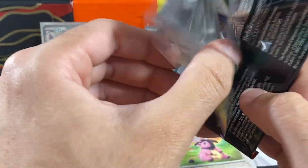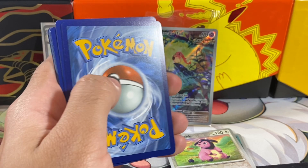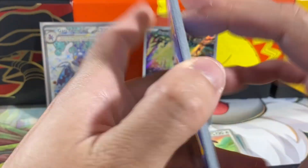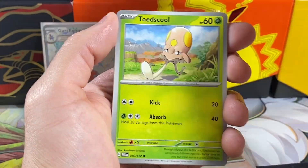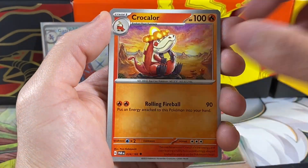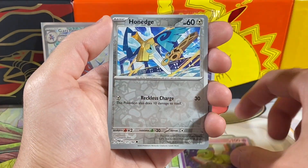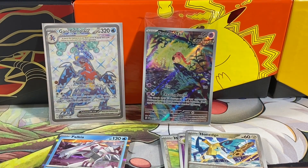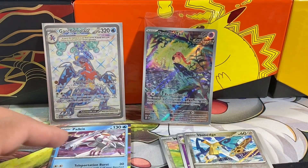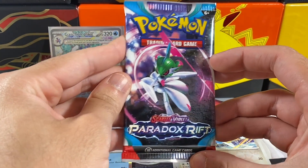I just wasn't expecting to open up an EX right away, so very weird. Here's the code card for you guys. We have an Energy, Bonigo, Corian. I hope these cards aren't tilted on the screen — they feel very tilted to me for some reason. Vanellox, a Zatu Reverse, a Honege Reverse, and another Palkia. We actually got a Palkia on the first ETB, so we're doubling up on holos now, which is to be expected once you start opening 10 to 15 packs.